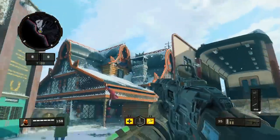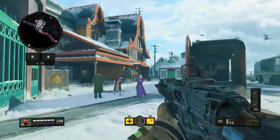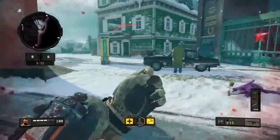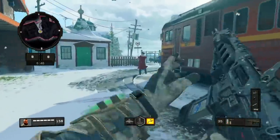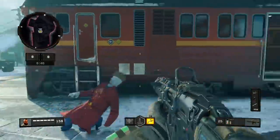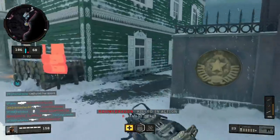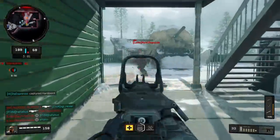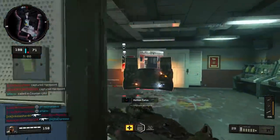But ladies and gentlemen, that is the secret backstory of Nuketown in Black Ops 4. What better place to hide a nuclear launch facility than a place where people think nukes are going to be tested? I think it's a brilliant twist on the Nuketown map. If you enjoyed it, hit that like button, let me know your thoughts on the Nuketown story in the comments, and if you're new to the channel make sure you subscribe and turn on notifications. Until next time, peace out.